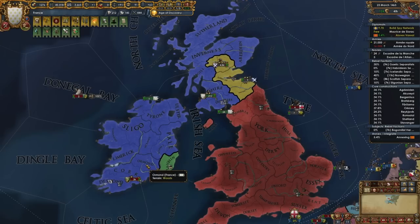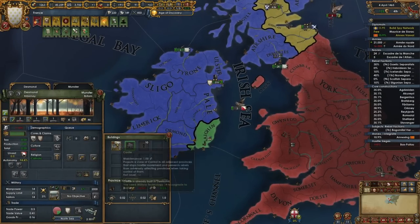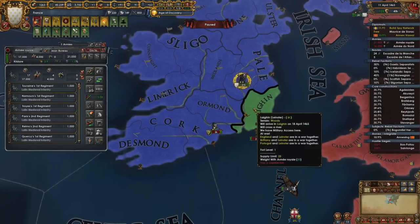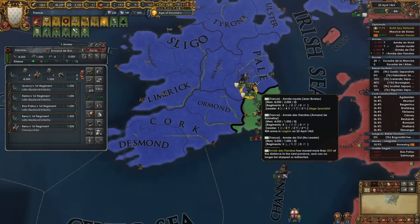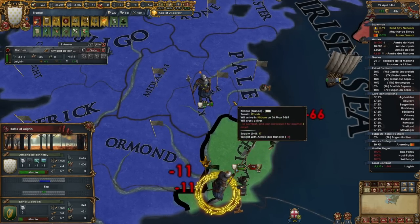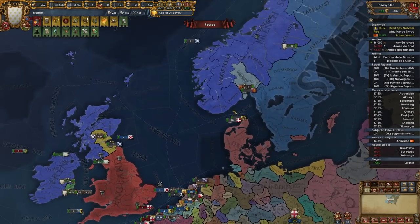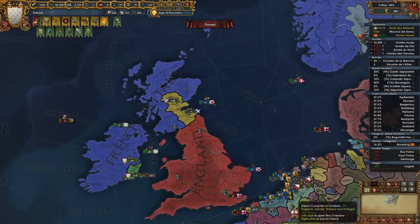They'll have to siege down Dumfries if they want to get into Ireland, but they might just march up north. I definitely don't need this fort anymore — let's get rid of it, no need to pay for it. Let's have you guys head over here with a general, siege down that fort. Very good — let's have you guys come on up here.